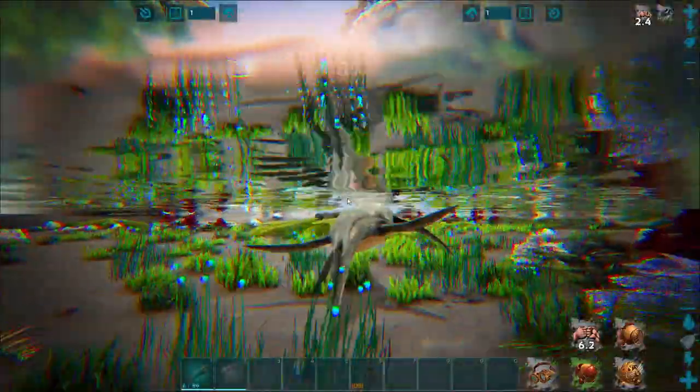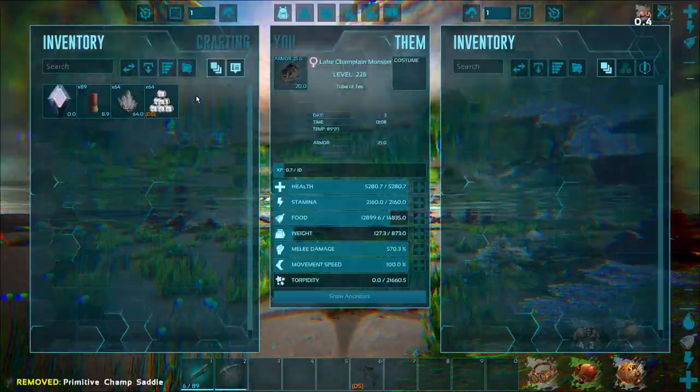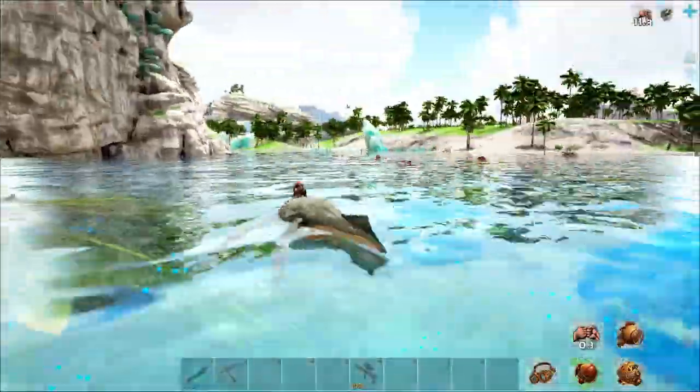You do not need a saddle for these guys, which is kind of handy — they do have one, however. Let's go ahead and get that put on. They are a passive or knockout tame; I definitely recommend passive because they're really not that hard to tame out.